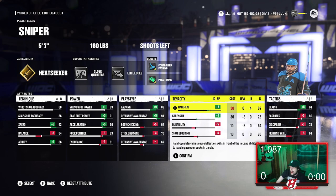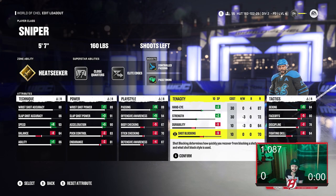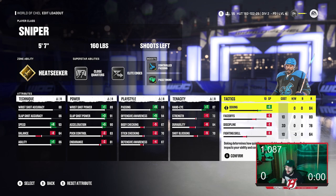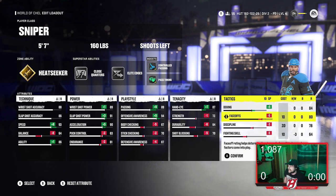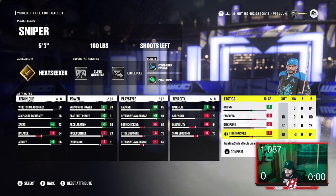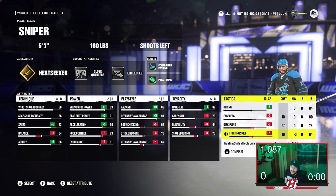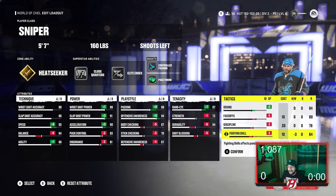For tenacity: hand eye is plus three for an 87, strength is plus two for 72, then minus five for 64, and minus five for 70. For tactics: deking is plus five for 84. Face offs are all the way down because this is strictly a winger build — if you're playing center, obviously put face offs up. Discipline is minus three bringing it to 78, and fighting skill is at minus five. So deking 84, face offs 80, discipline 78, fighting skill 64.